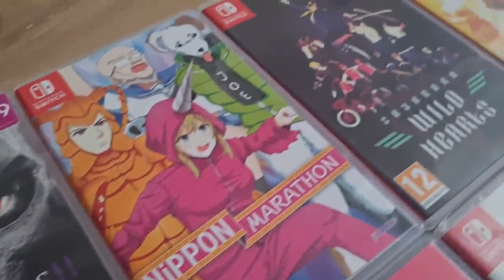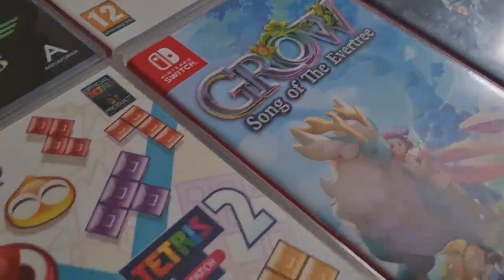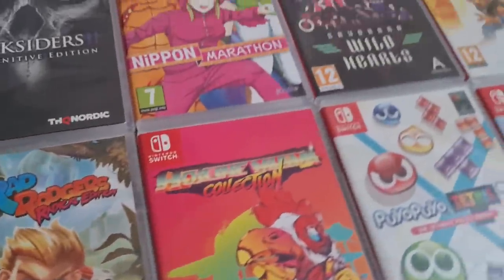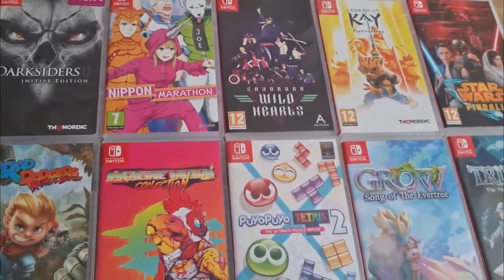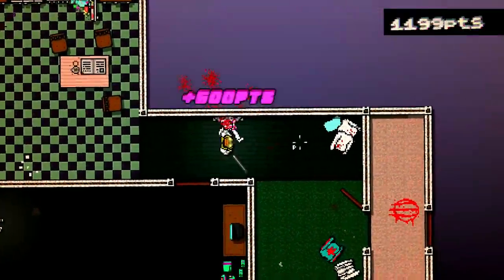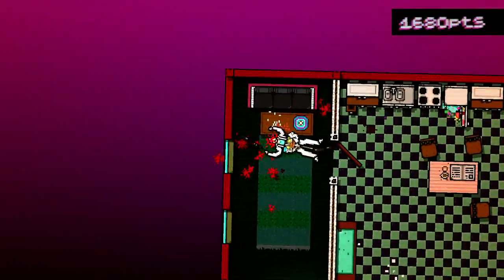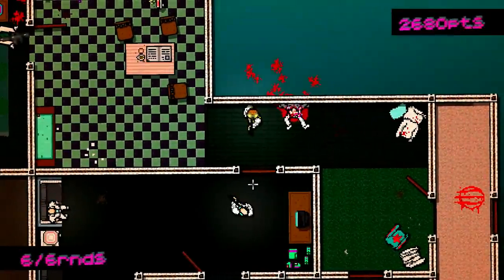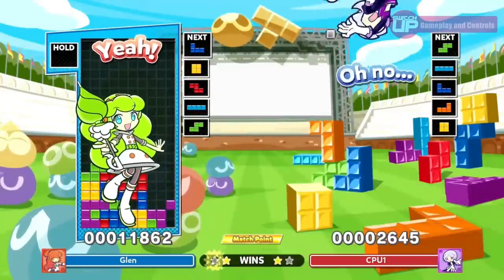So there you have it — ten games picked up for a total of £98.82, coming in £1.18 under budget. What do you think of the games I picked up? For that price I think I've done quite well — a nice mixture of games, genres and art styles. These prices do fluctuate and some have changed since I bought them, but I thought it would be an interesting challenge and I hope you enjoyed watching it. Please let me know in the comments what games you've picked up, where you got them, how much you paid and whether they were worth it.